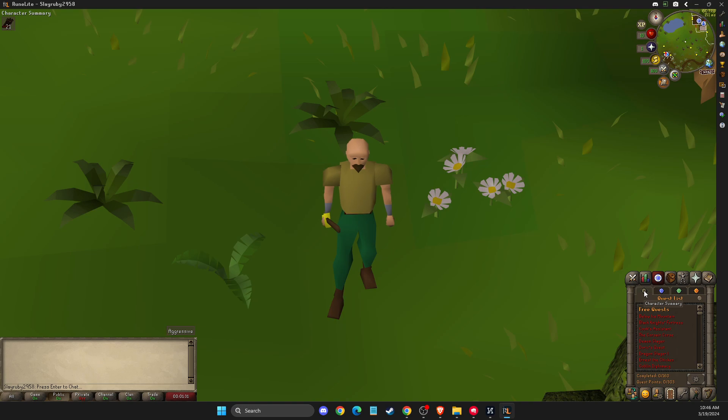Press Character Summary and then you will see your combat level, total level, and much more. On the bottom you should see Time Played and Click to Reveal. Press on that and press Yes. Are you sure you want to display your playtime? Press yes and then here you will see how much time you spent on that particular account.